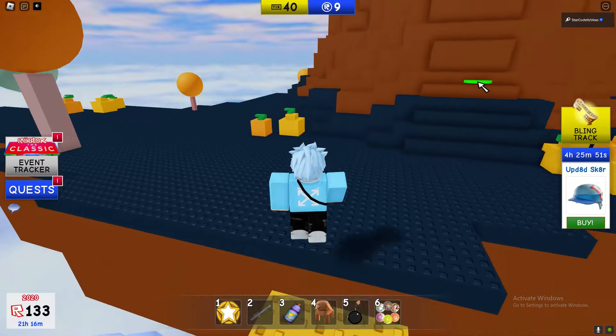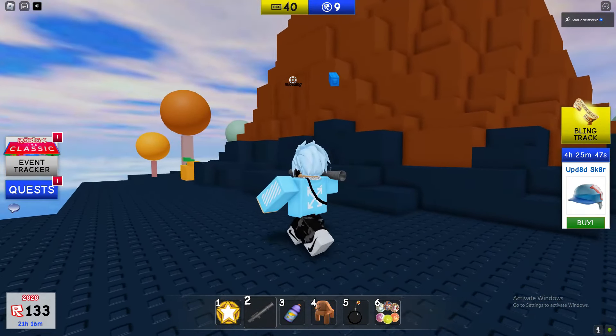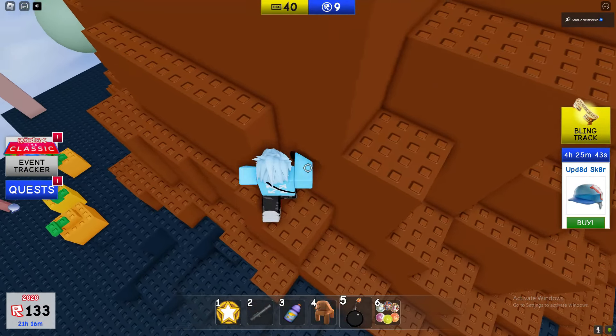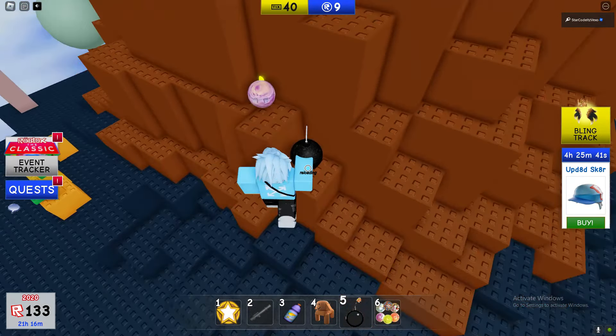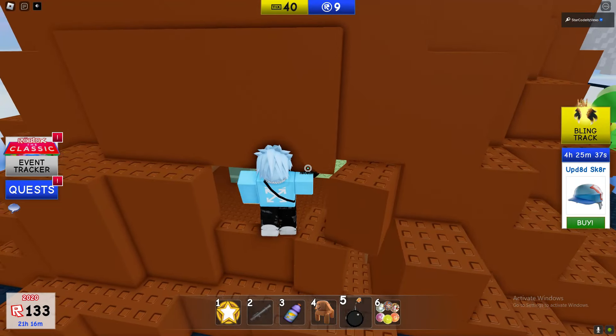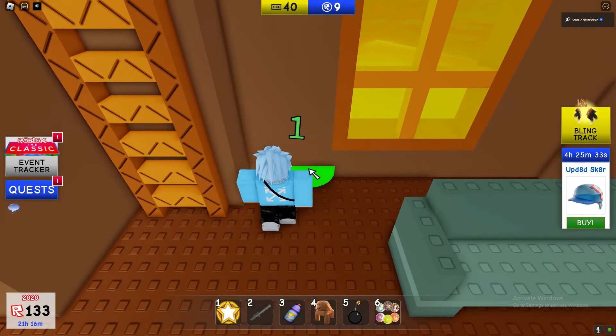So if you do make your way over here, another number location is going to be right here. You can use this to blow up this, or you can use the bomb to open up a volcano like that — and now it's opened up.